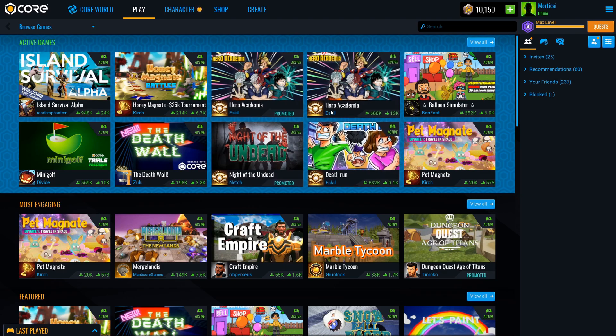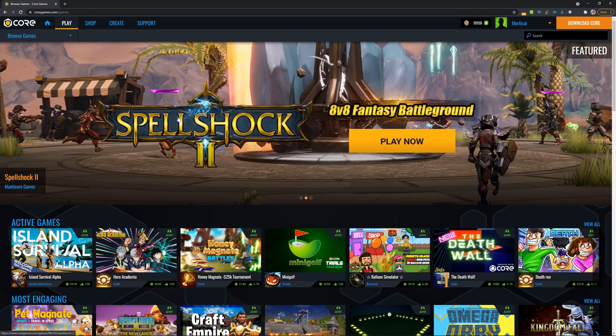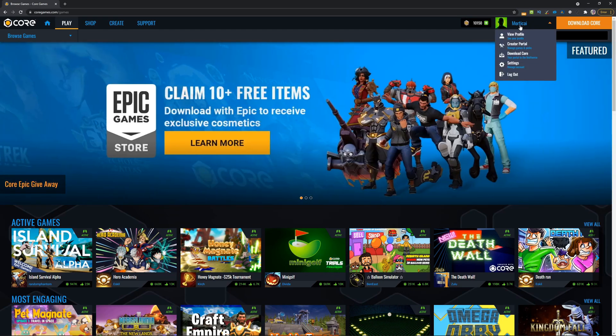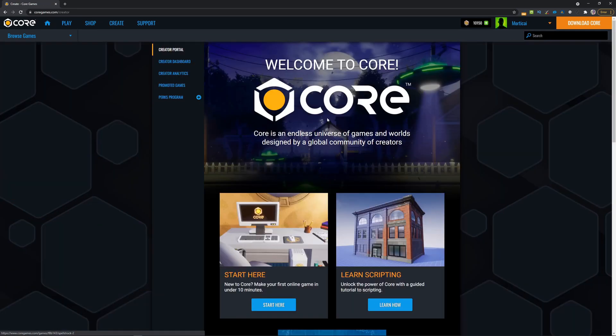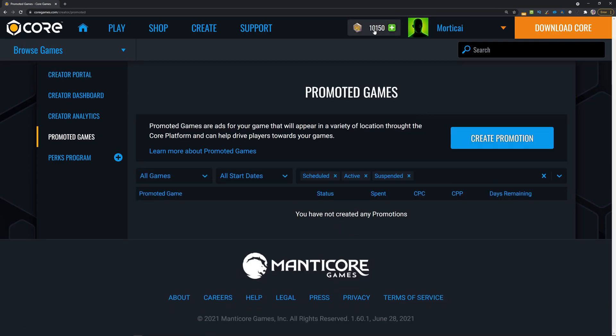I'm going to show you how to actually create a promotion and we're going to create one together. First, go to the Core website, sign in, and then click on your creator portal in the top right. Inside your creator portal, there's now this new promoted games section. Promoted games use Core Credits, and anyone can purchase Core Credits at any time.